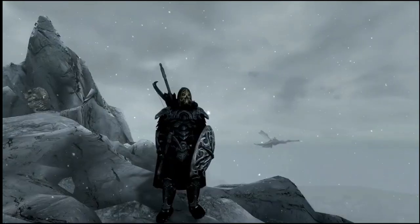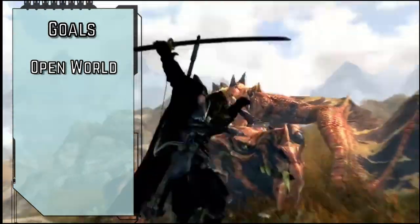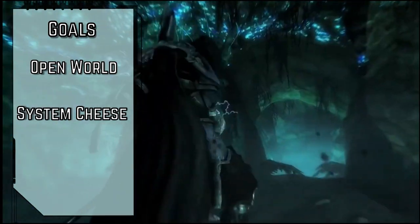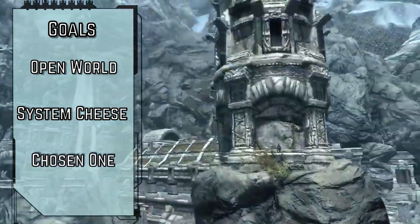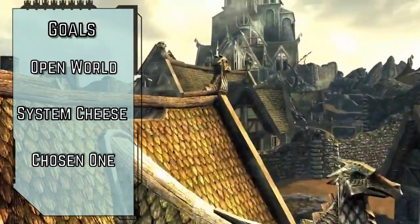Let's get right to the goals for this build. Skyrim is a pretty open-ended game with lots of ways to build the exact same Stealth Archer from your first 100 playthroughs. Even after an entire decade, Skyrim still has quite a few bugs and exploits that can be used for some cheesy effects. And last, we're the prophesied Chosen One — except for us at the start, I suppose — but the GM is going to give us some secret spice after an early boss fight.